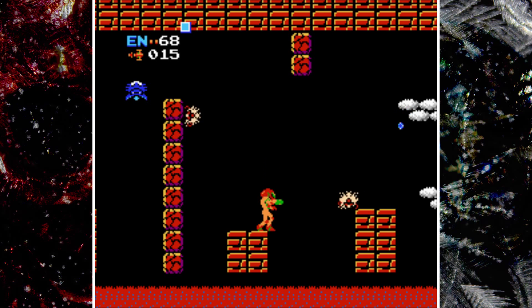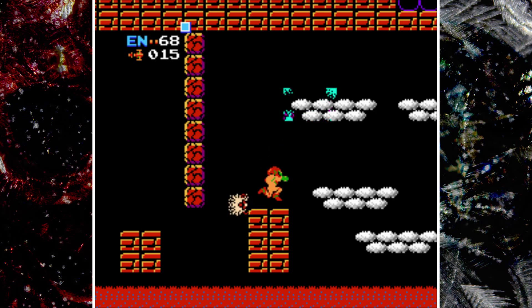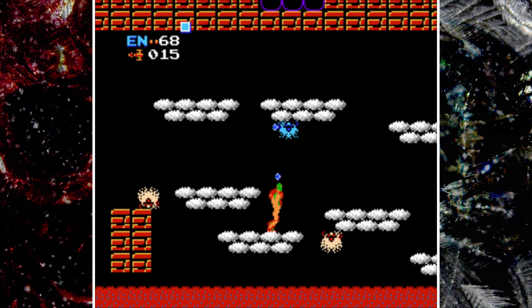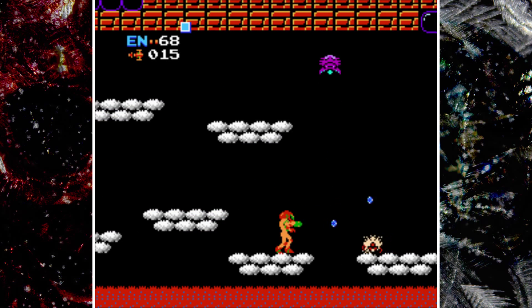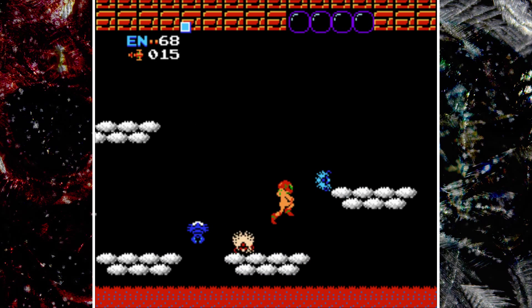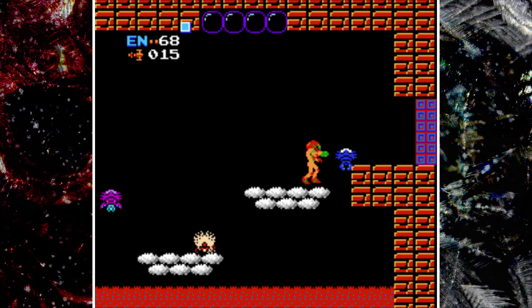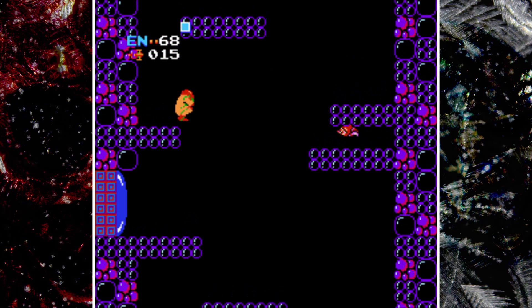So as you can tell, lava really sucks in this because it will drain your life very much so. Did I mention what energy tanks do? Probably not. Energy tanks give you an extra hundred points of damage that you can take — not do. So you can take an extra hundred points of damage. And we have purple ones — purple are armored. And the red ones you can infinitely kill, or you can kill them with a missile blast.